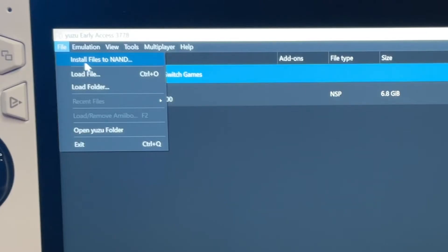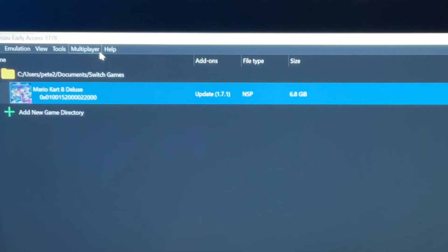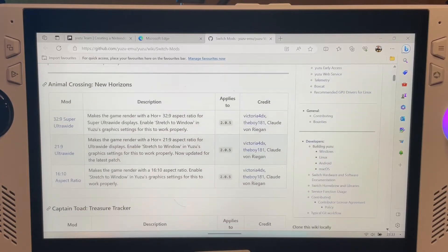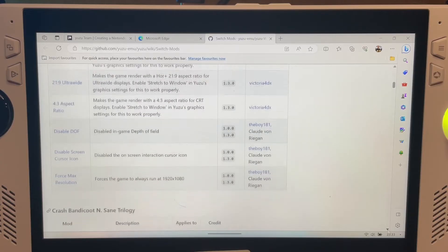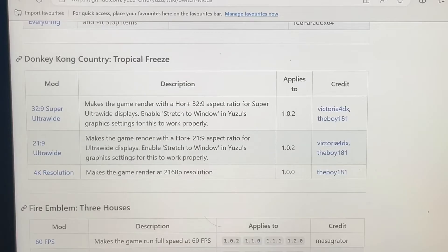A bonus tip: if you need to install any game updates, just go to File and then Install to NAND to get them working in Yuzu. Also, if you go to Help, then Open Mods Page, this accesses incredible modifications that the awesome Yuzu community has created for the very top games, such as unlocking higher resolutions and frame rates.